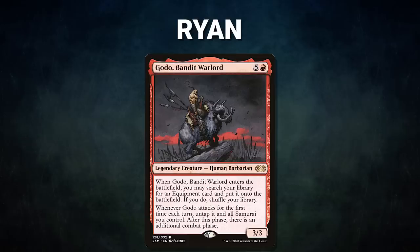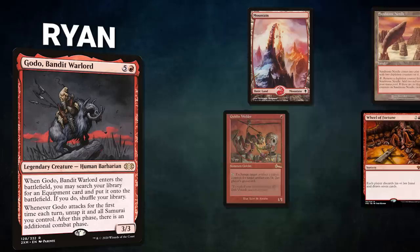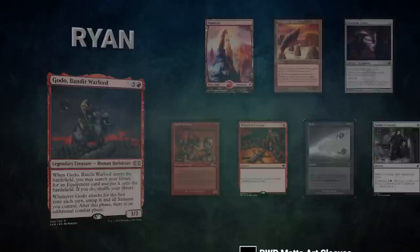After that we have Ryan piloting Godo, Bandit Warlord. This deck seeks to cast its commander, fetch up Helm of the Host, and win through infinite combats. Ryan's opening hand contains a Mountain, Sandstone Needle, Argentum Armor, Goblin Welder, Wheel of Fortune. His London mulligans are Fork and Faithless Looting.